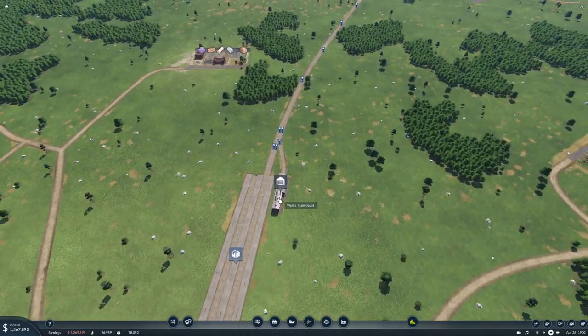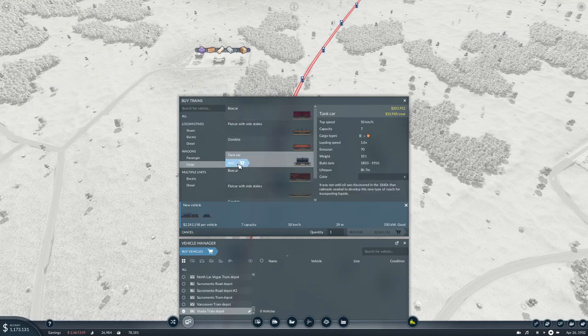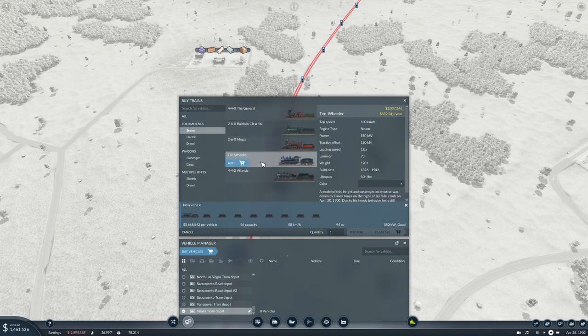Our first ships are coming out — look at that beauty! Then we need a train here. Steam — we don't have electric or diesel now. I think we'll do the Atlantic... 2.5 million. Let's see: 700 vs 550, but it has a lot more tractive effort. Actually, you know what, let's go with the 10-Wheeler. For cargo, we want tank cars — eight of them. Top speed 50 kilometers an hour, though our 10-Wheeler can do a hundred.